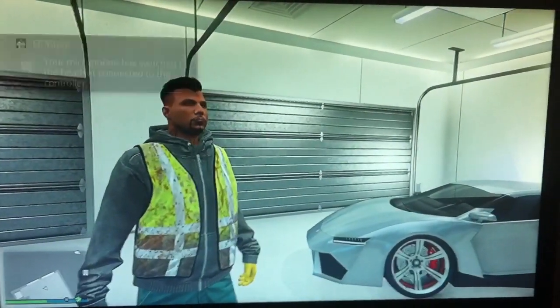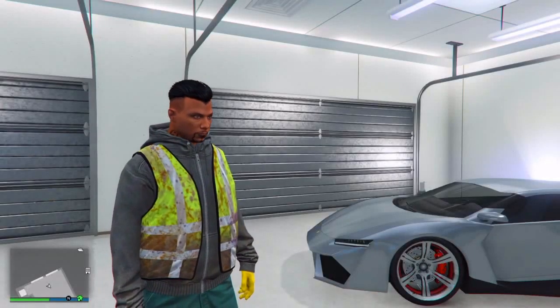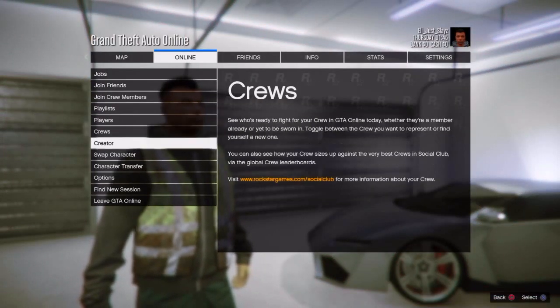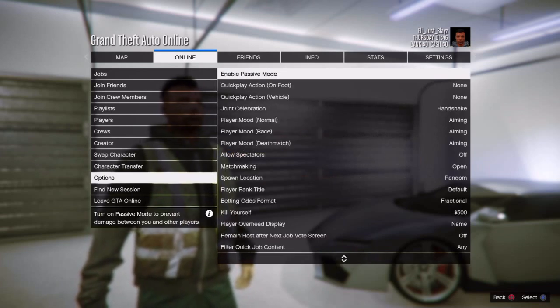Once you spawn in, all you're going to want to do is click Options, go to Online, go to Options again. Then you're going to want to kill yourself.